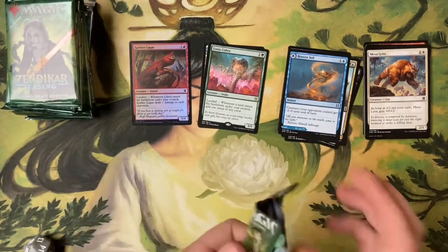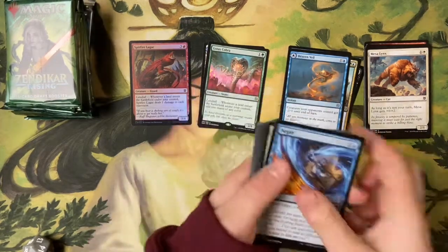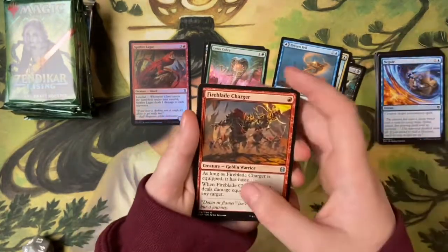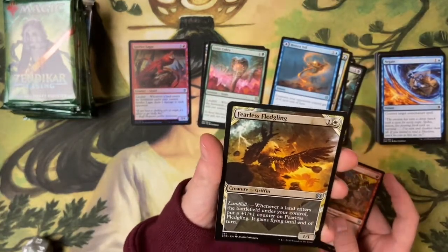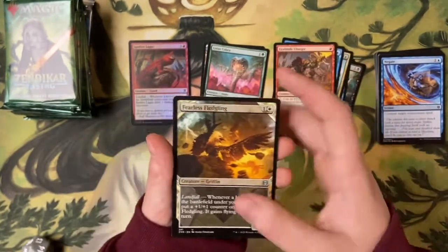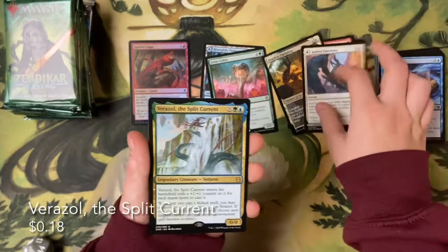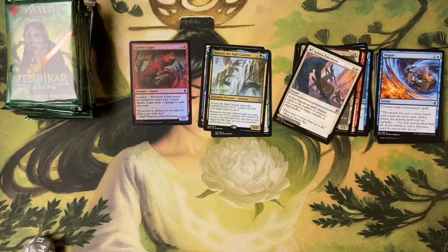The gift edition — maybe the poster wasn't too bad after all. Pack three: Fireblade Charger, Fearless Fledgling in the showcase version — looks awesome — Kabira Takedown, and the rare is Split Current. We've had it before, it's alright. It's got to be a miss in there somewhere.